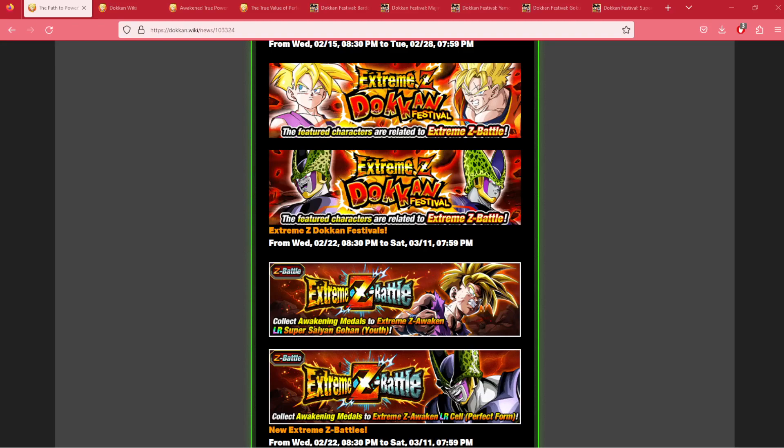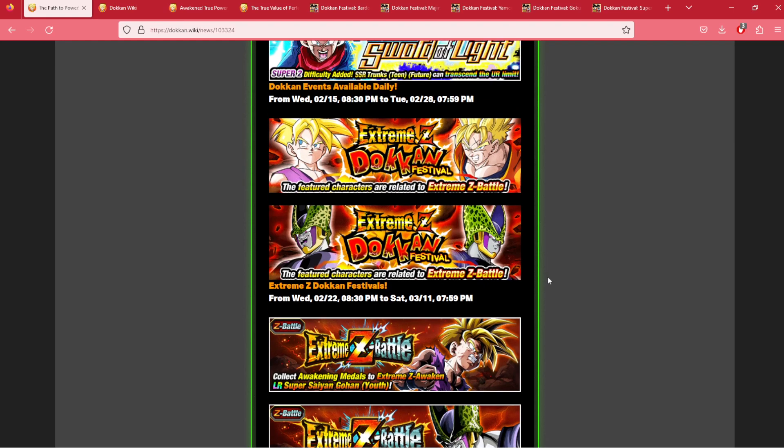Gohan and Cell's EZAs are coming, and with them comes a banner. But should you summon? How's it everybody, CelticLink here, we're back for another Dokkan Battle video. In today's video, we are talking about whether or not you should summon on the EZA banners for the LR AGL Gohan and the LR INT Cell's Extreme Z Dokkan Festival banners. These banners will be dropping at around 8:30pm Hawaii Standard Time, so in about 8.5 hours from the time that this video drops.